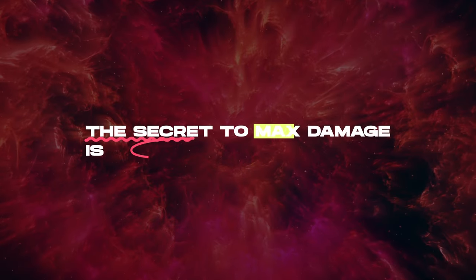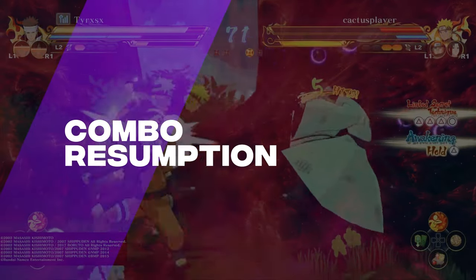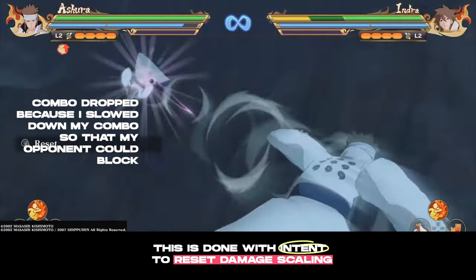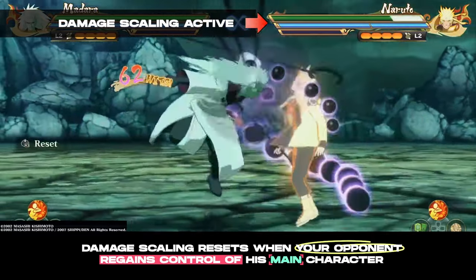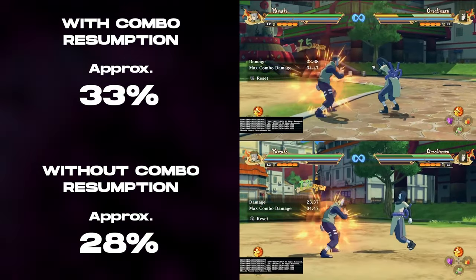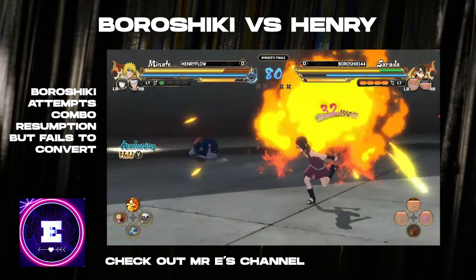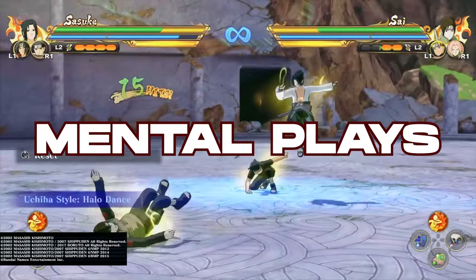The secret to max damage in Storm Connections is a concept I like to call Combo Resumption. Combo Resumption refers to when you purposely drop your combo and then resume it. This is done with the intent to reset damage scaling. Damage scaling resets when your opponent regains control of their main character, giving you a fresh opportunity to maximize damage. However, the obvious risk is that if you drop your combo, this gives your opponent the chance to escape. This is where your supports and mental plays come in.